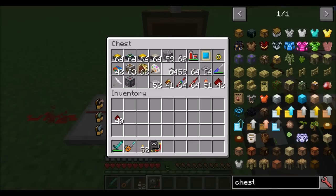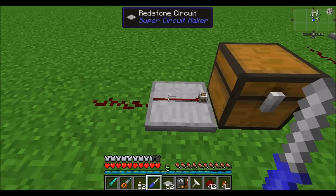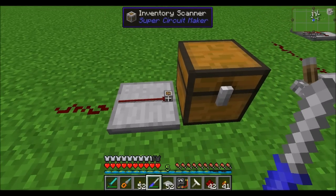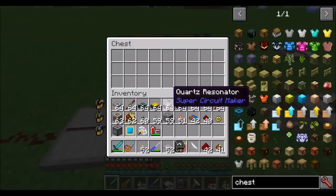Let's talk about how we can actually utilize this. I should note that this inventory scanner inherits pretty much all the properties of comparators. So any other mods that use comparator-type stuff — for example, the Runic Altar from Botania, where it emits a signal strength based on the status of the altar — the same thing will work. This inventory scanner works pretty much exactly like a comparator.